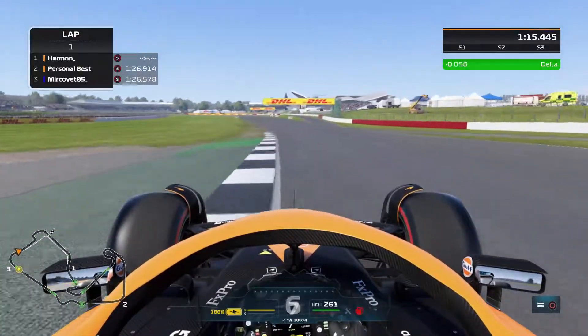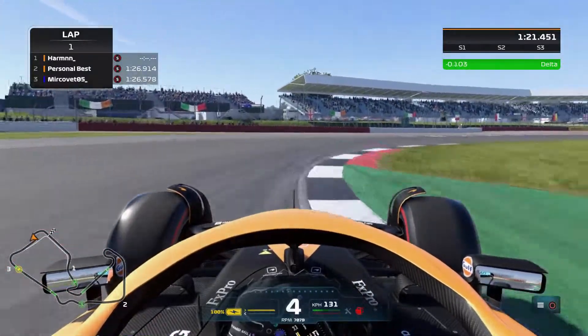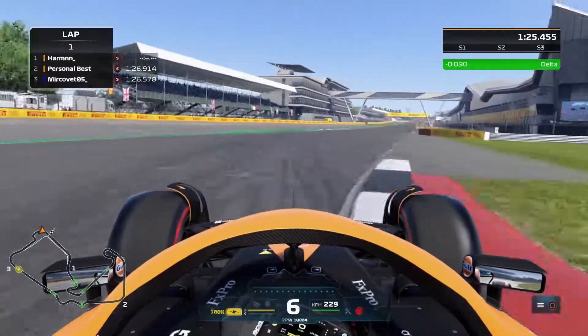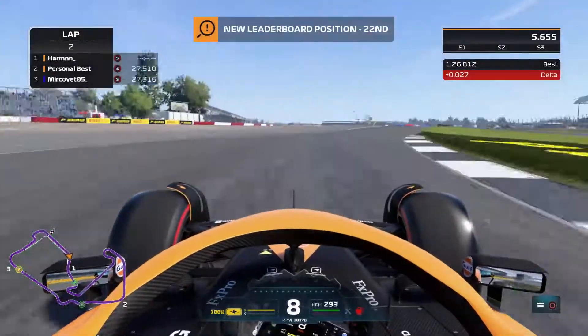Just after this I couldn't improve anymore, but this last sector was really good. Here — throw it in, go up to fifth gear for this exit, again try to straight-line the car as much as you can. And we cross the line — we do a 26.812, which yeah, considering that first sector, is not that great.